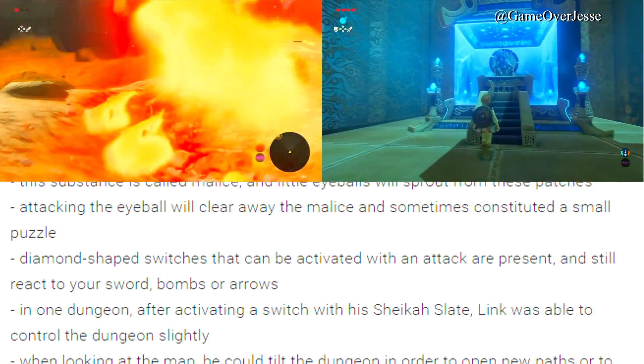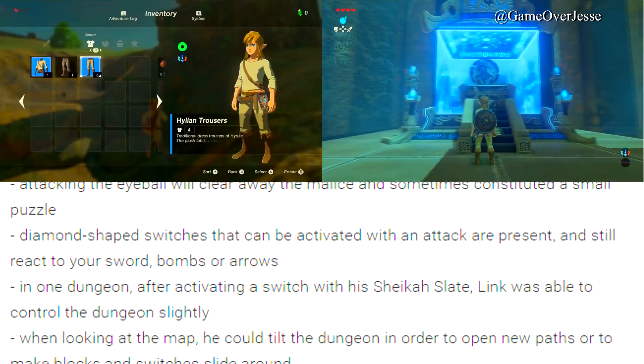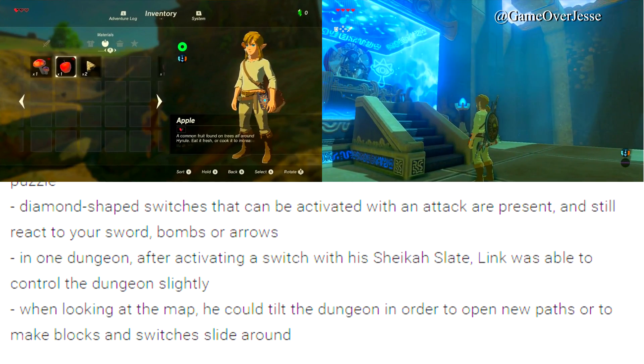In one dungeon, after activating a switch with the Sheikah Slate, Link was able to control the dungeon slightly. When looking at the map, he could tilt the dungeon in order to open new paths or to make blocks and switches slide around.